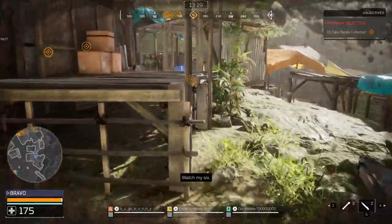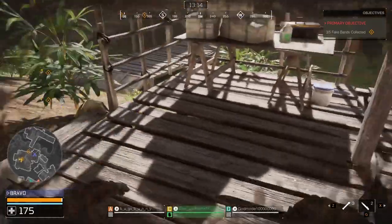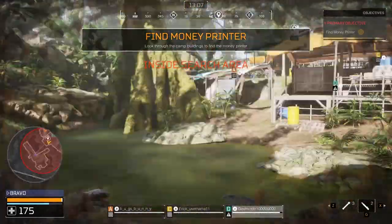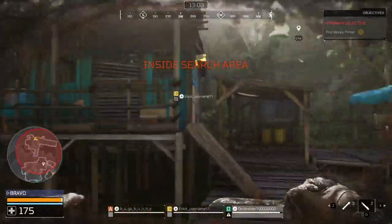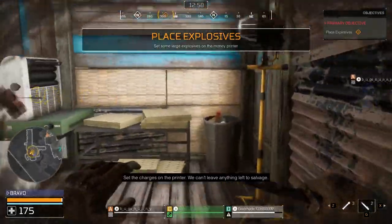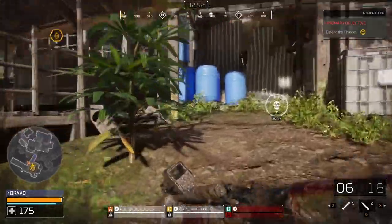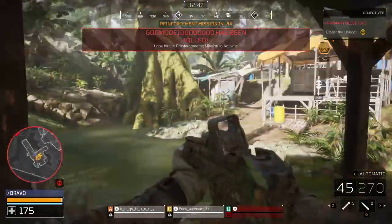We're going to try and go through the missions as fast as possible. Let's find that printer — printer's probably up here. Set the charges on the printer; we can't leave anything left to salvage. Our teammate has been downed, so we're going to run towards him. Unfortunately, he just got claimed instantly. Not much we could do about that.